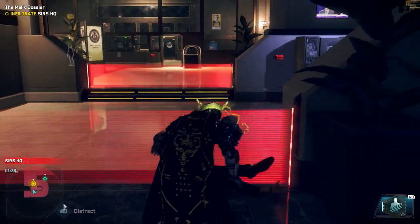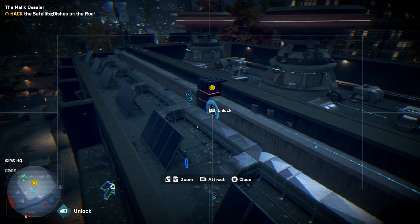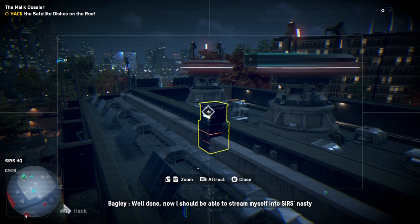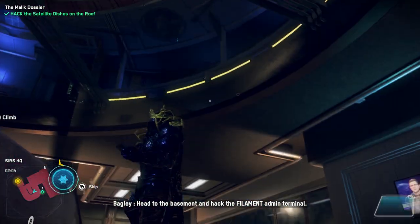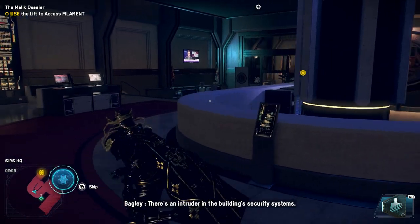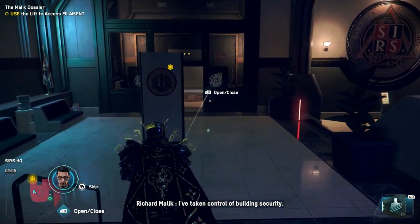He almost passed that line — I wouldn't have been able to get him without setting off the alarm. Well done. Now I should be able to stream myself into SIRS's nasty little snoop computer. Head to the basement and hack the Filament admin terminal. There's an intruder in the building — security systems... sorry, the channel is being hacked. I've taken control of building security.